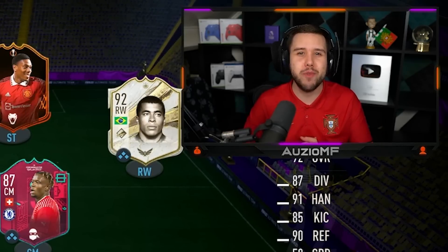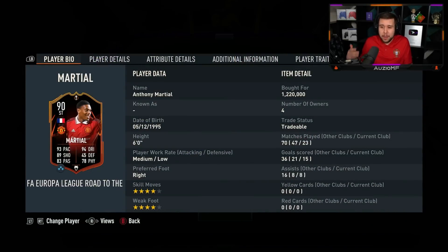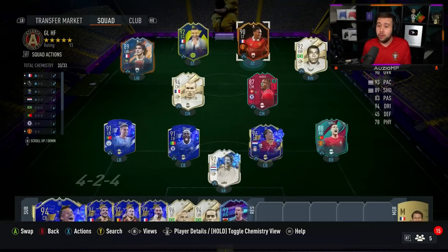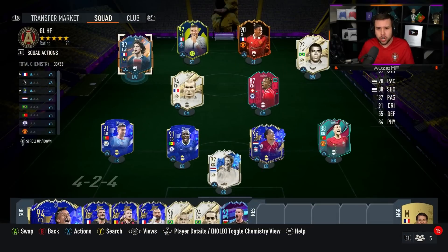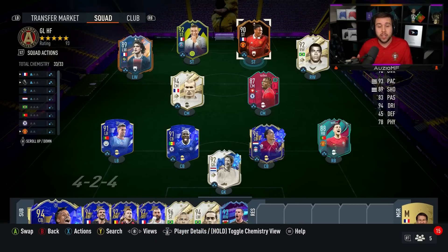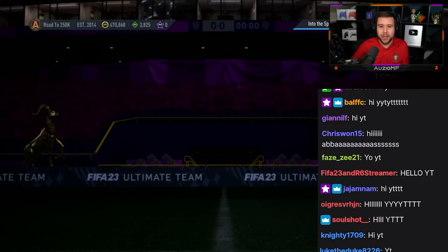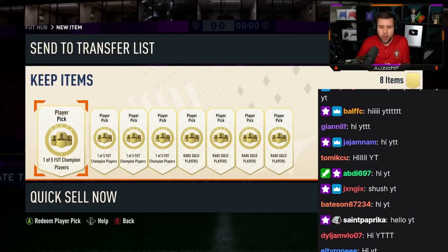Hope you guys enjoy this week's FUT Champ rewards. This was the team I used on the main account — I decided to give Martial a go, picked him up for 1.2 mil. 23 games, 15 goals, he scored a lot more than Ginola who had a few shots hit the post. I ended up going 18 and 2 on this account and 19 and 0 on the other account, so rank 1 on the RTG but rank 2 on the main account.